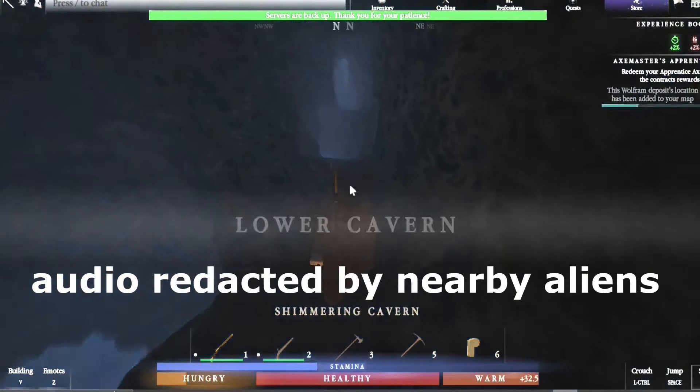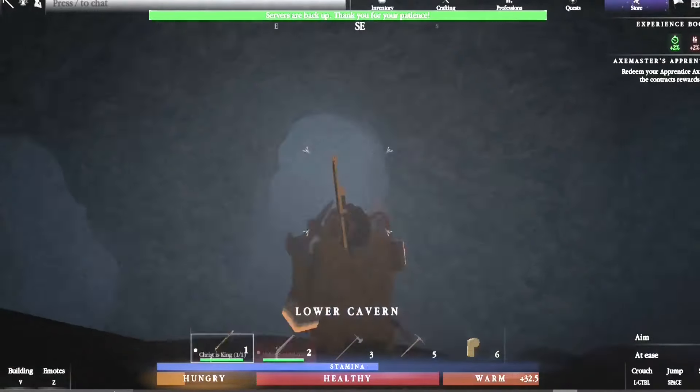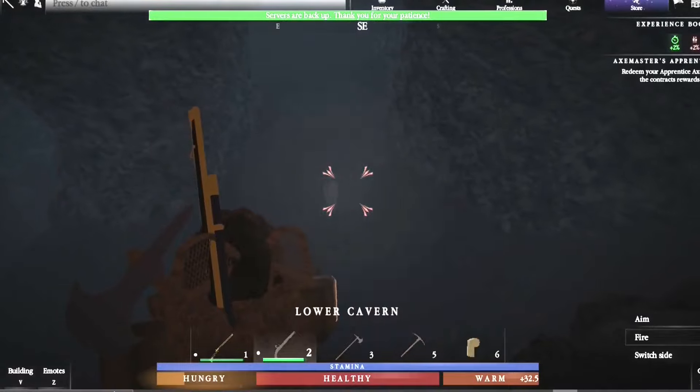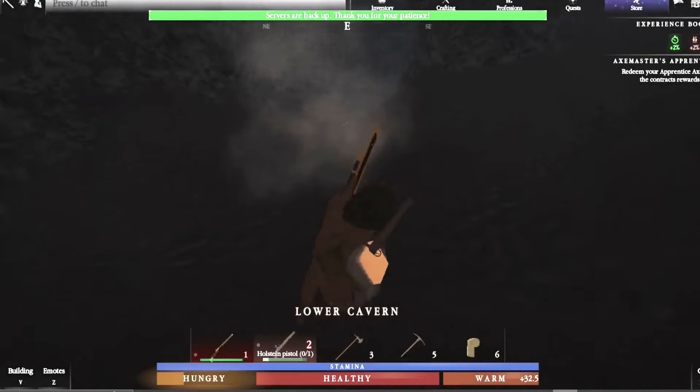Then we climb up here. After some adventuring, we find a cave with a wolf in it. Don't ask where the wolf is getting his food — I'm sure he has a very easy time getting back out of this cave. Then he dodges, and we finally get him with a couple of shots. And he dies.